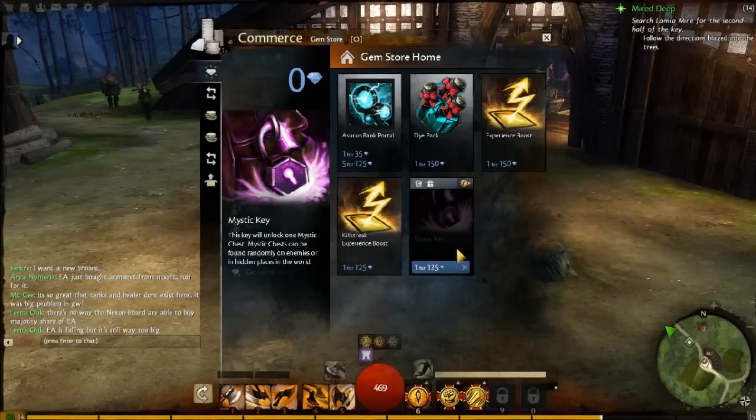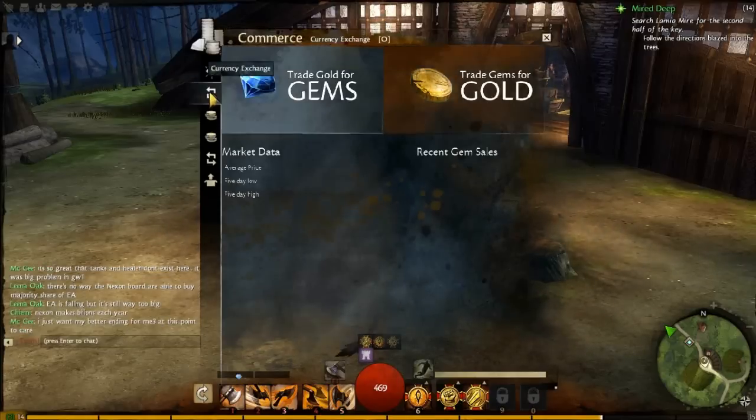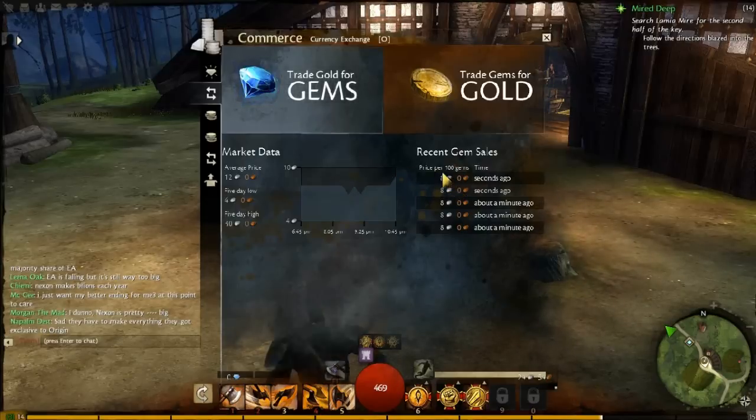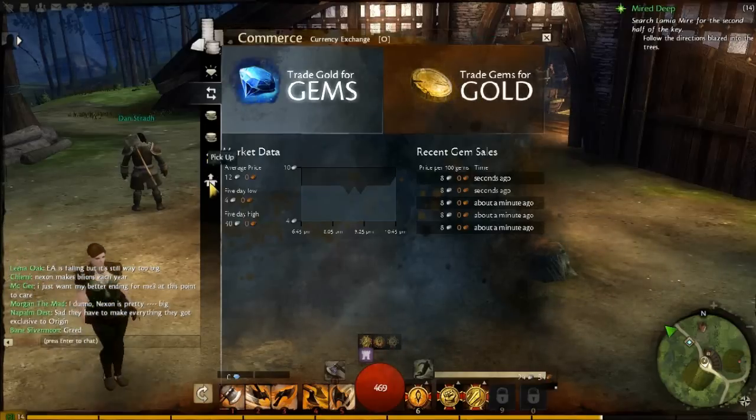And the last one would be Mystic Keys. There are multiple tabs I'm going to cover by the way. Mystic Keys unlock random chests that you find, but they're kind of tedious — people usually throw away most of them. Over here we have the currency exchange. You can see the current going price is probably not going to be what it'll be whenever the game is actually live. That's currently what people are selling their free gems for.